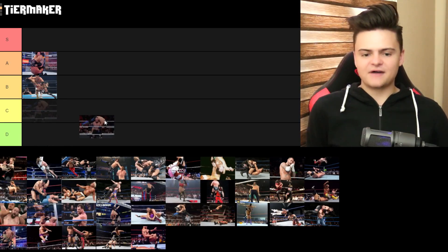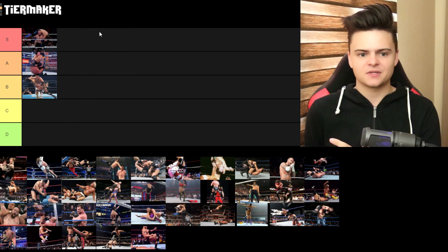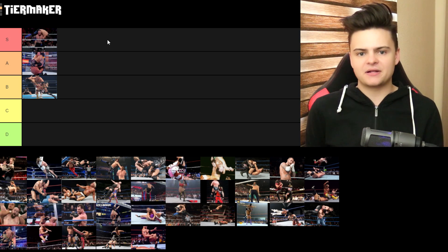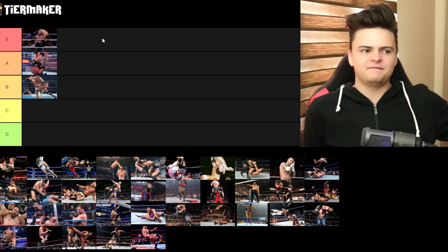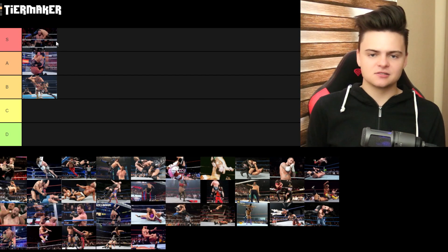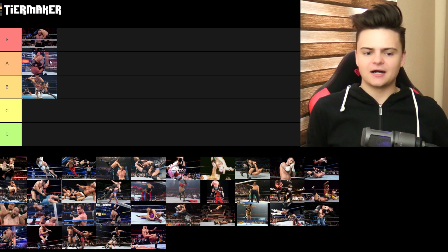F5. F5 is S because it really fits Brock Lesnar. It's very protected and it looks really nice as well. It always depends on the way you sell it. Some people don't know how to sell the move — The Undertaker and Big Show always land on their back and it looks absolutely horrible. But some people sell the move perfectly and it looks amazing. Brock Lesnar is perfect for that finisher. That's why I'm giving it an S. Looks way better than something like the Attitude Adjustment.